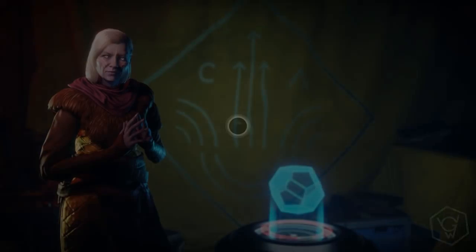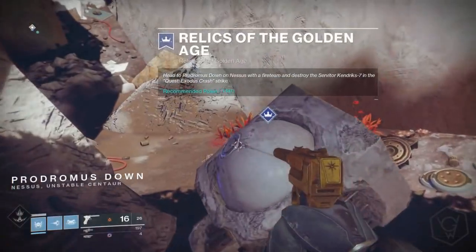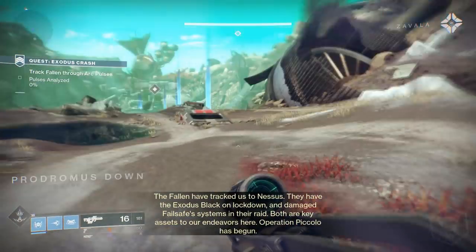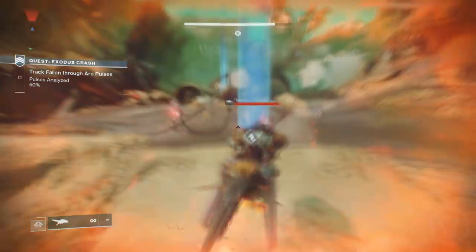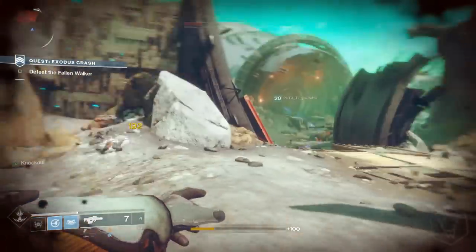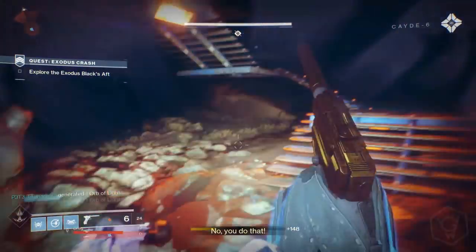Once you've done that, head back to Tyra Khan. She'll give you a step to do a special strike and kill a Servitor called Kendricks Seven. It's called Relics of the Golden Age and it's a modified version of an existing strike. At the start, jump on your Sparrow or a Pike and follow the light pillars into the crash site. There's no point killing all the Vex — just push through. At the Fallen Walker part, Kendricks will spawn inside after you kill the Fallen Walker.